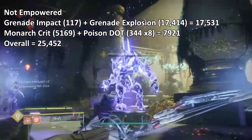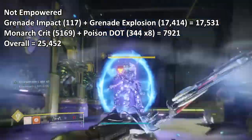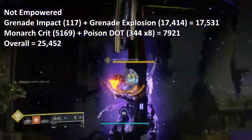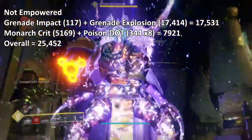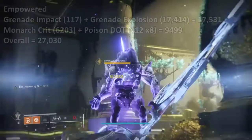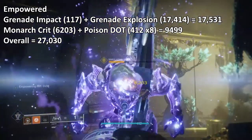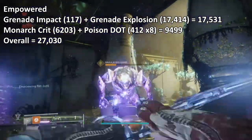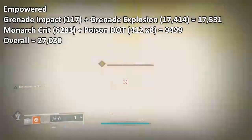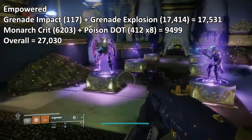Good damage against ultras and most bosses, but nothing too overwhelming — plus I only used one grenade in that test, so the damage would be a lot higher if we added in the second grenade. Once empowered, we get new numbers: grenade impact 117 plus grenade explosion 17,414 equals 17,531. Limonarch crit 6,203 plus poison spread 412 times 8 equals 9,499. Overall: 27,030. So a noticeable increase — roughly an extra 2k added onto attacks when empowered.